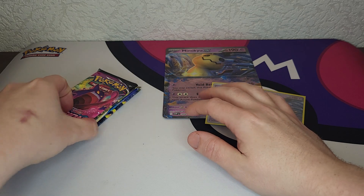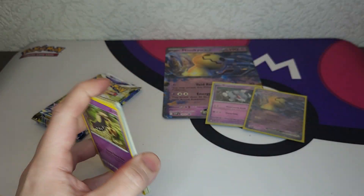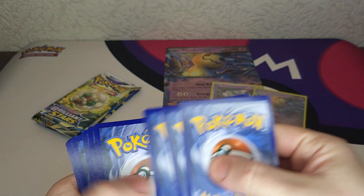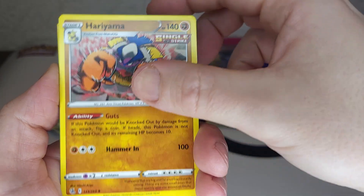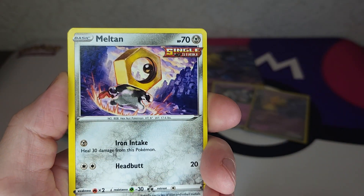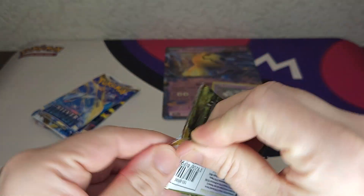In these boxes you can be lucky or very unlucky - we have seen it before. Who knows what we can pull out of this one. Fusion Strike - very old one. Fire and water energy. We got a Cross Switcher, Breloom, Hariyama, Mawile, Staryu, Toxel, Meltan, Merill - very cute - Metapod reverse, and Anorith. Brilliant Stars next.